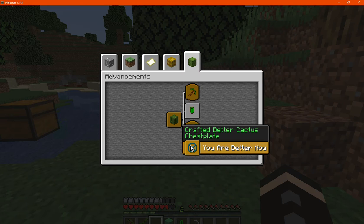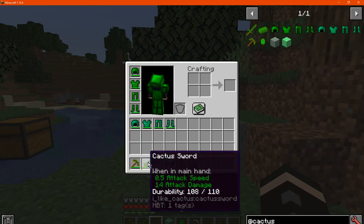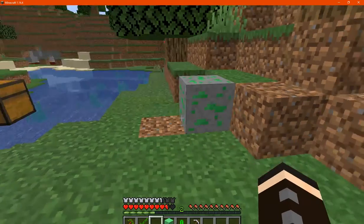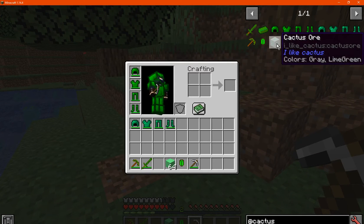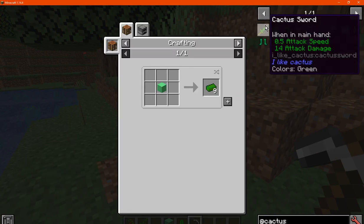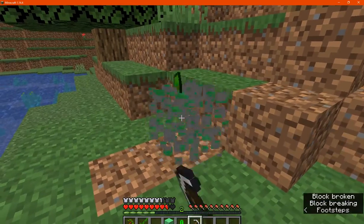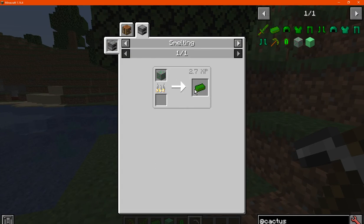you've got the following advancements here, from getting the pick or sword to the armor to the dimension and so on. What you actually want to do though is get yourself some cactus ingots, which you can get from smelting or just from breaking the ore with an iron pick or higher. So best to only smelt if you're silk touching.